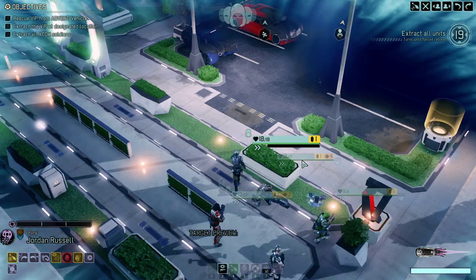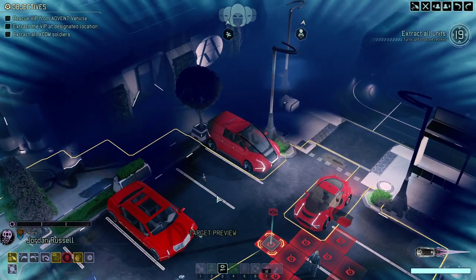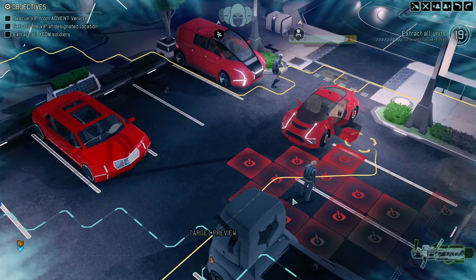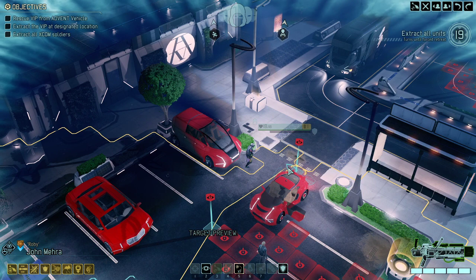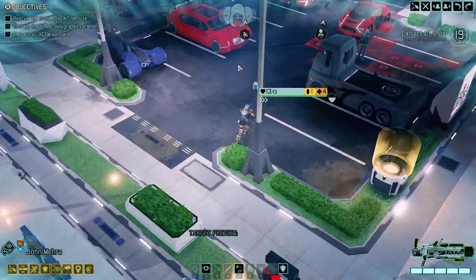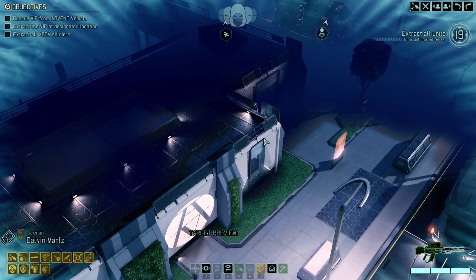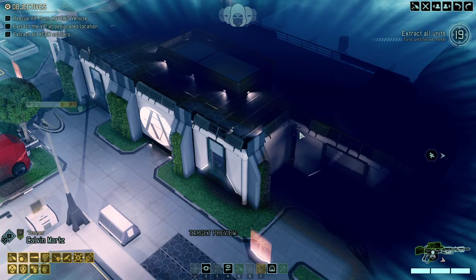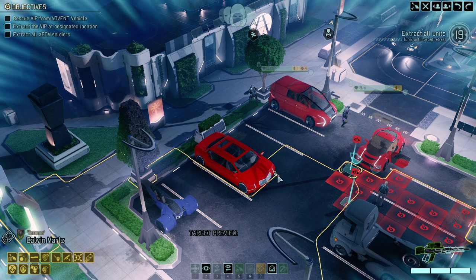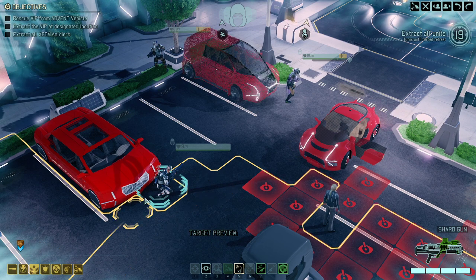We've got to be a bit careful with our concealment — I don't want to lose it right away. There's a civilian. Taking Robie and moving over here; we are definitely going for that high ground. We're using those pipes. Given that we have so much room to maneuver, we might want to be a bit aggressive on the very first turn to make sure we have enough time to do the engagements.